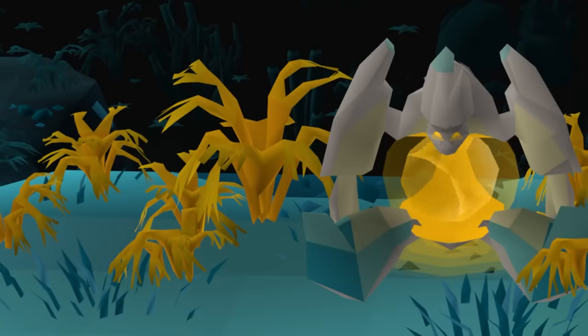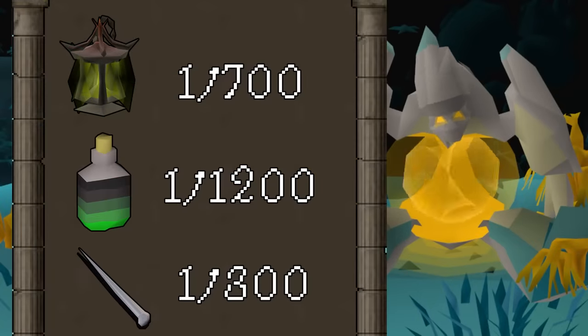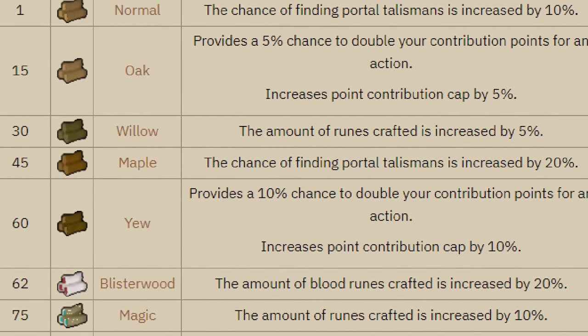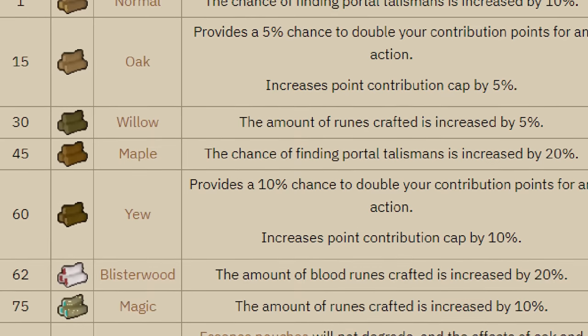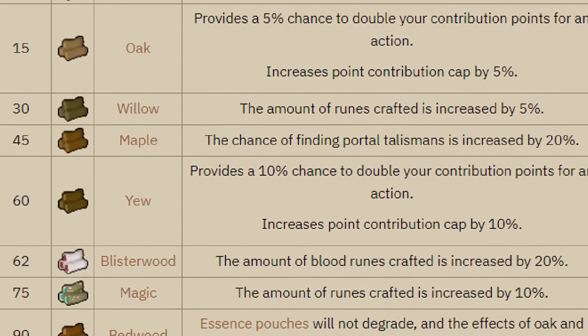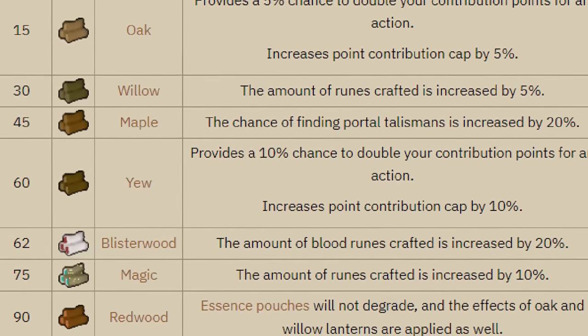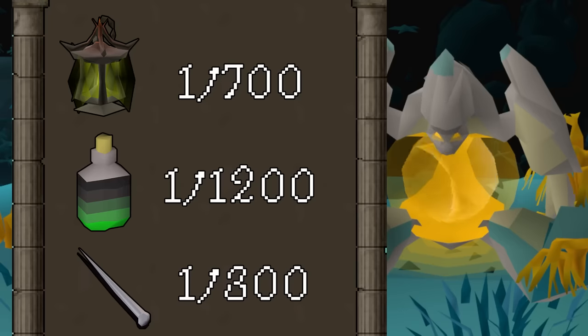From the reward guardian, there are a few other rewards I haven't really mentioned. There's the abyssal lantern, which is a really useful item within Guardians of the Rift. It'd be amazing to get it early on because it allows you to get different benefits within the minigame, such as increasing the amount of runes you craft, the amount of points you gain, but probably most importantly it can stop your pouches from degrading in Guardians of the Rift - which means we could theoretically start using our essence pouches. Such a big benefit.